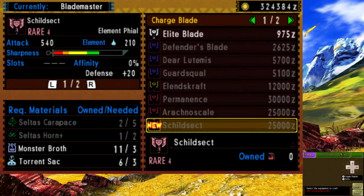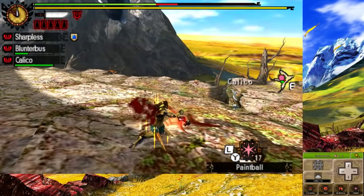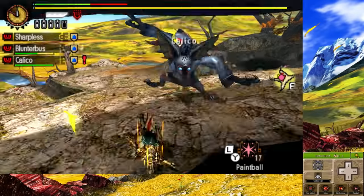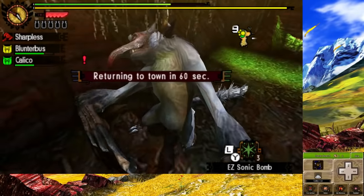I decided to craft another Arachno Scale — you'll see why in a bit. We take on Ash Ketchawacha, and with some of our high rank armor, this was hard because I was taking a lot of damage and even fainted. But once I got into the swing of things, this wasn't so bad.